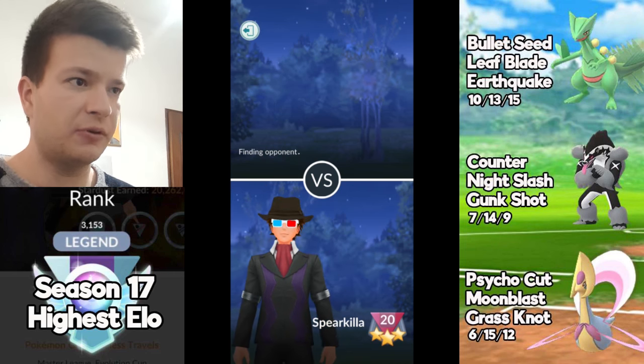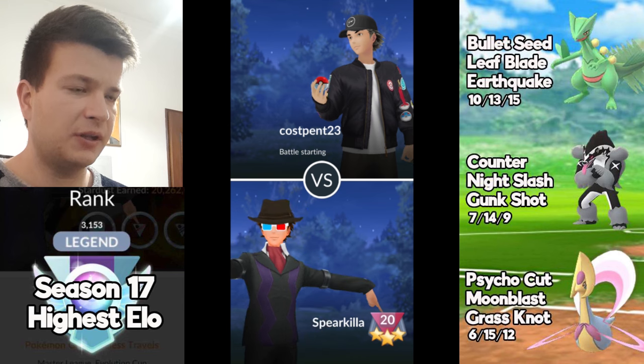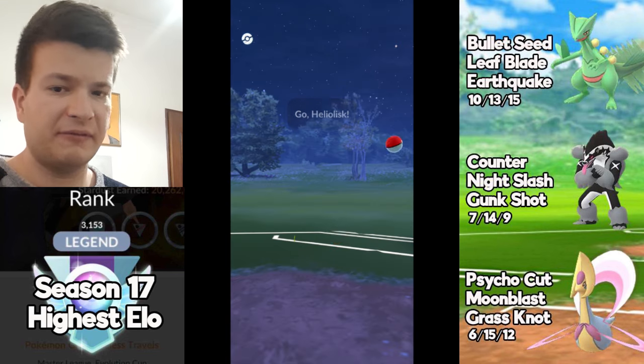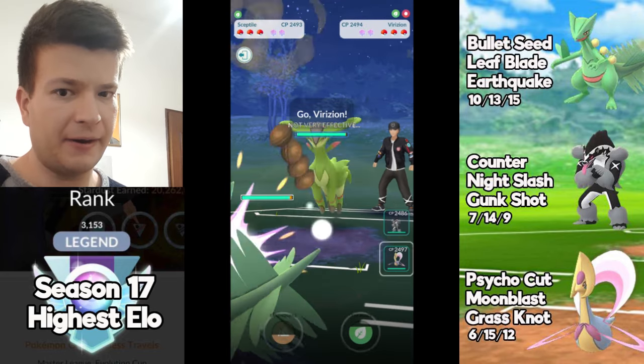Hello everyone, let's start some battles for Ultra League. Today I'm going to play with Sceptile, Obstagoon, and Cresselia. I'm only having fun with this team, so let's see if this team can do something in higher ranks.